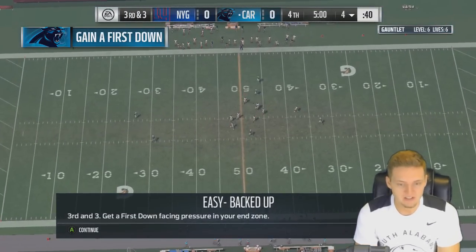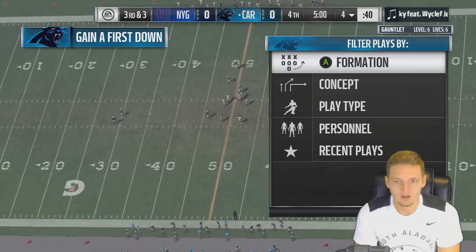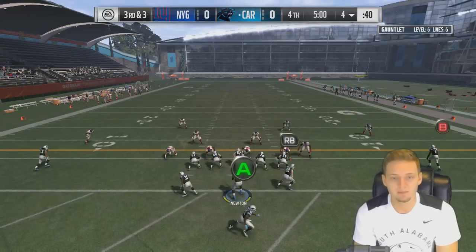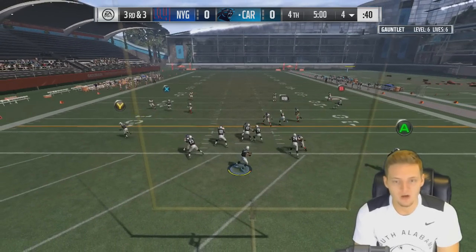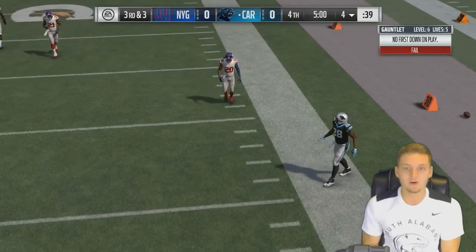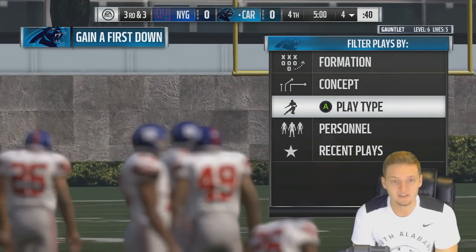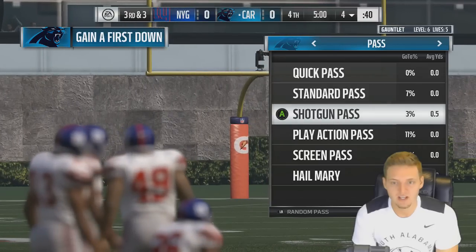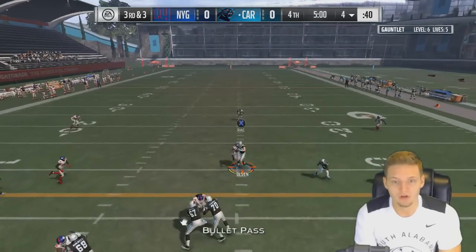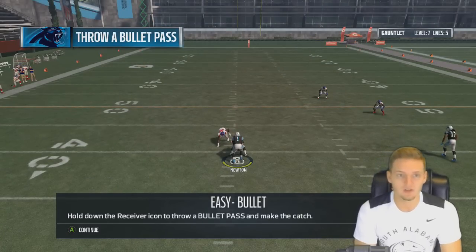Third and three, get a first down, facing pressure in your end zone. I picked the play from the four — let's run the curl deep out. Jonathan Stewart, you imbecile — that's our first life gone. Trying again with a spacing route: A's going to be open, Greg Olsen makes the catch. Jonathan Stewart can't freaking run up the field.